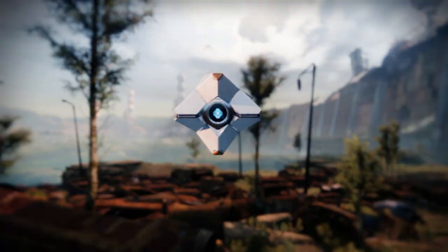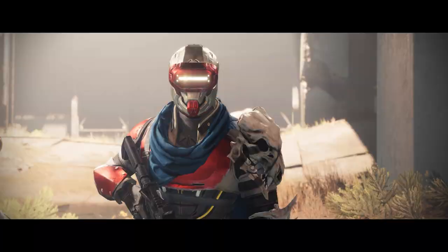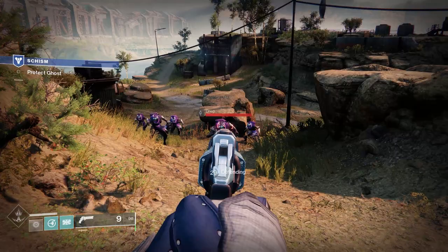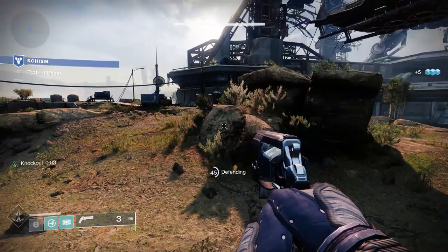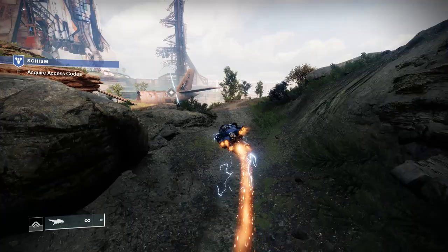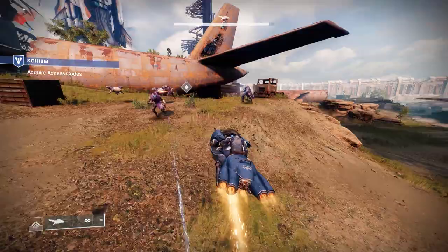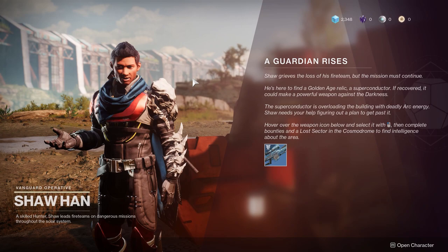The tutorial is nothing special. You walk a bit, you jump a bit, you shoot a bit — you just do what the budget version of 343 Guilty Spark tells you to do and you should be good to go. After playing a bit, you'll meet this guy who will send you off to do errands for him in the starting area called the Cosmodrome. That will take you about an hour or so to complete. It might be a little bit mundane, but it is important to pay attention to the gameplay systems introduced here.